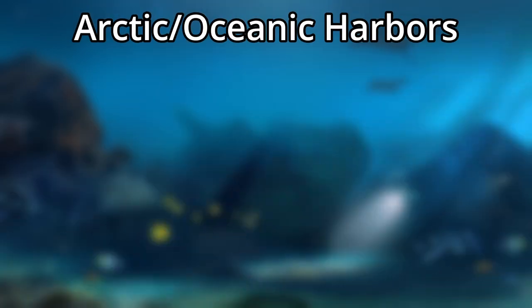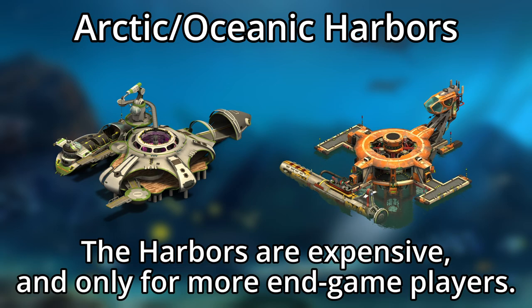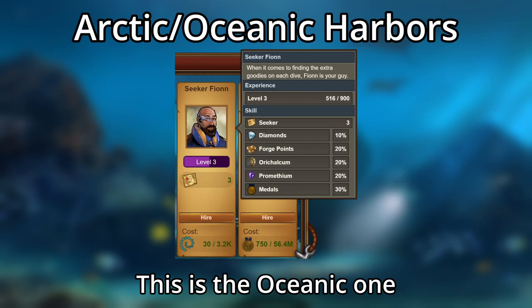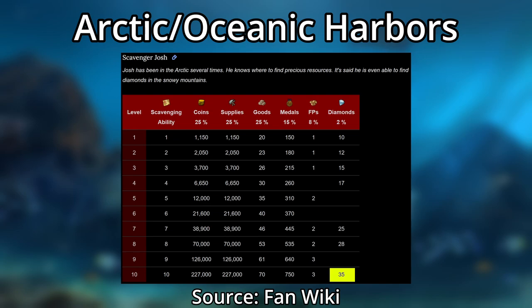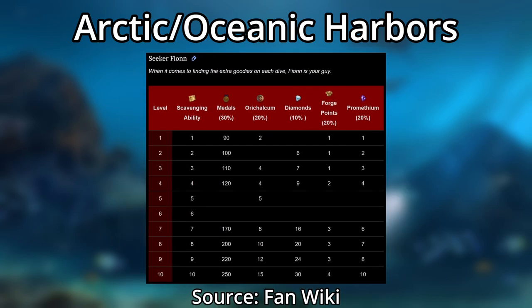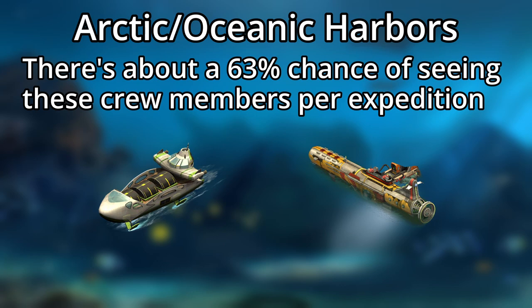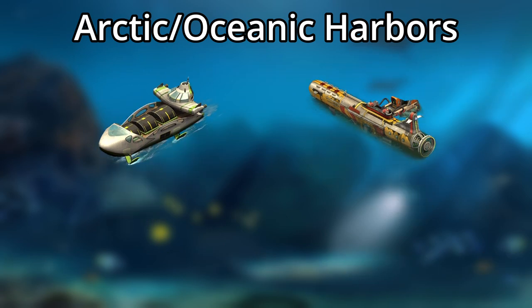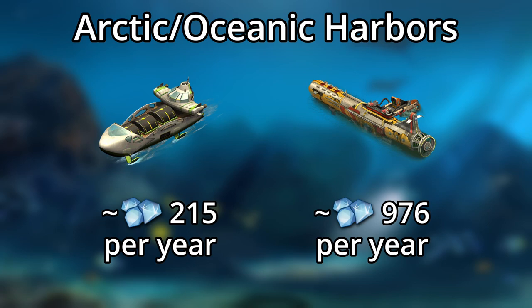Quite possibly the most overlooked sources of diamonds are the Arctic Harbor and Oceanic Terminal. They're expensive and you have to be in the endgame to benefit, but they each have a single crew member with a chance at giving you diamonds. Assuming you can get each to level 10, the Arctic Future one has at most a 2% chance at finding 35 diamonds, while the Oceanic Future one has a 10% chance of finding 30. With a 63% chance of seeing either crew member per ship send, and sending the Arctic Future every 18 hours and Oceanic Future every 17, you can get about 215 diamonds per year from the Arctic Harbor but 976 from the Oceanic Terminal.